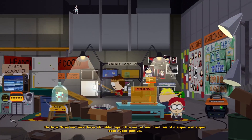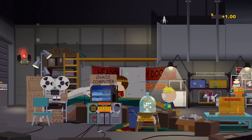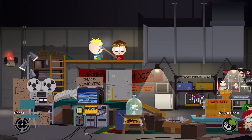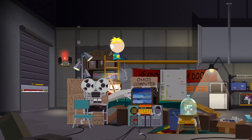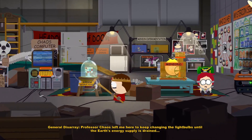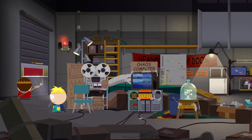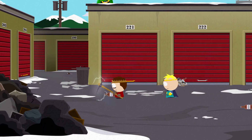We must have stumbled upon the secret and cool layer of a super evil, super cool, super genius — try saying that five times fast. There are two Pokémon up here. Pick up the Tricolet. Brewstar. Can I get out here? No, I have to go all the way around. Of course. Professor Chaos left me here to keep changing the light bulbs until the Earth's energy supply is drained — yeah, that's going to be a long time. So we did that.